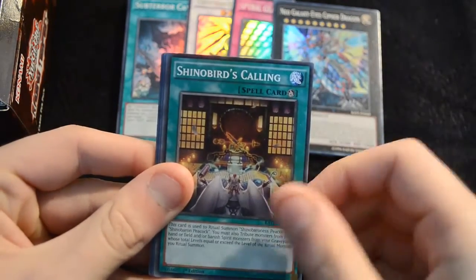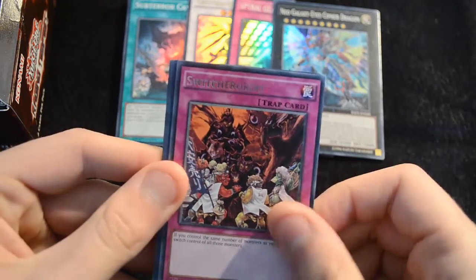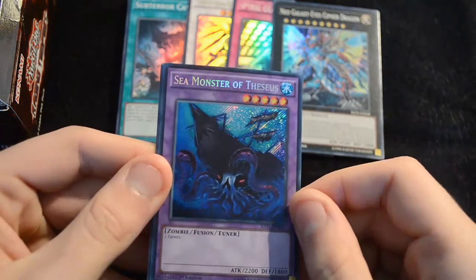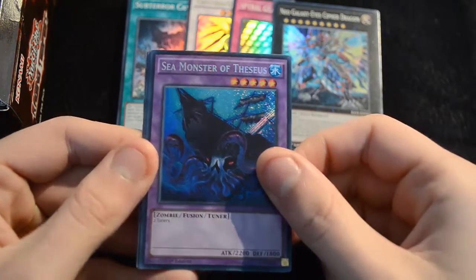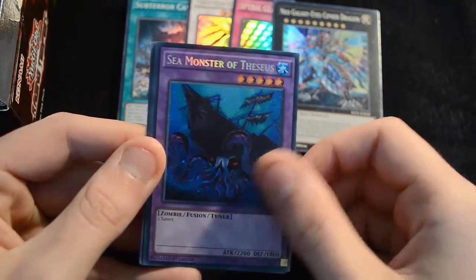The Fairy Tale cards are a pretty cool archetype — I believe they're all level 4 spellcasters and they've got some cool effects. Here we have a White Princess, a Shinobird Pigeon, a Purushidal Aeon, a Shinobird's Calling, and a Switcheroo Roo. And the Secret Rare: the Sea Monster of Theseus — the most powerful card in the game according to Konami. It's a good instant fusion target, and it's good that in the UK print we get the correct wording. There has been some problems with this in foreign prints, but all of the Cool Kingdom stock is English so you'll be absolutely fine.